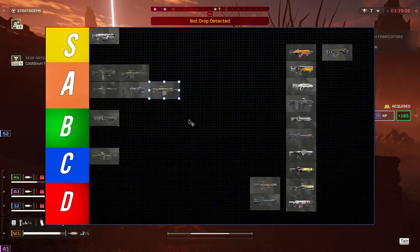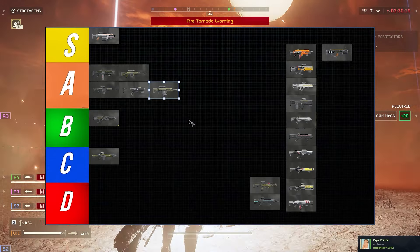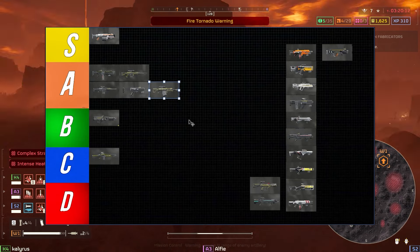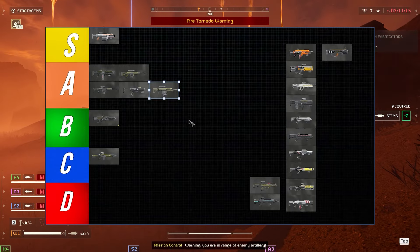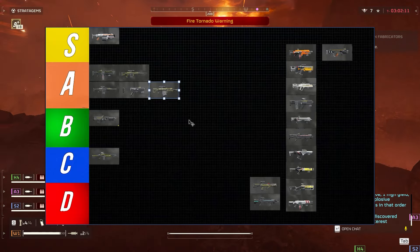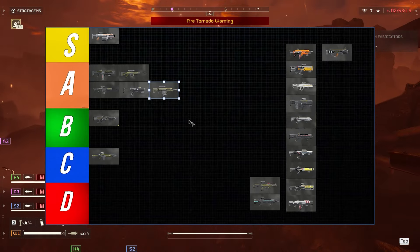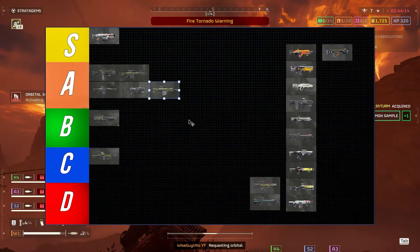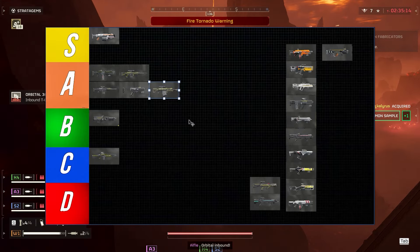The Eruptor I think is still A tier. They recently removed the shrapnel and in the latest patch — May 7th — they increased the explosive damage by 40. What was happening before is that the shrapnel would ricochet back and kill you, which happened to me multiple times on automatons. It can still blow up fabricators, has a lot of utility, and handles mobs well. However, the identity of the weapon has changed — it's now an explosive sniper rather than an explosive shrapnel sniper.